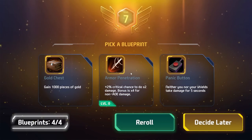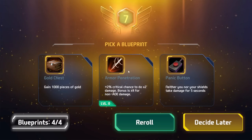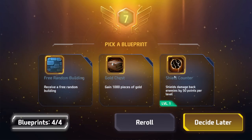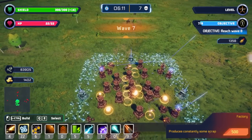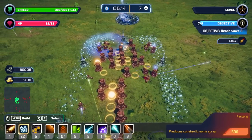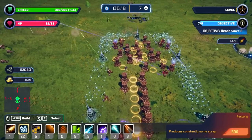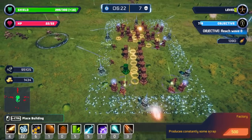What else do we want? Armor penetration, 2% crit chance, bonuses times 4 for non-AoE. Let's reroll. More shield counter! What if I just didn't have guns — what if I just had a ton of shield generators? The temptation is very strong.